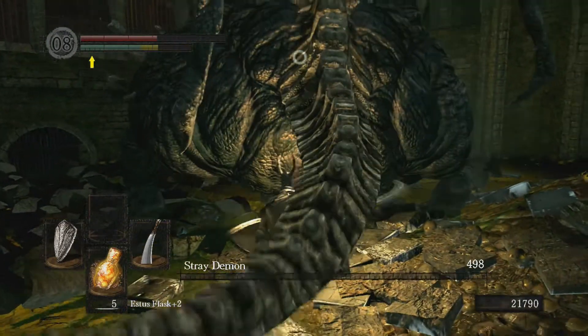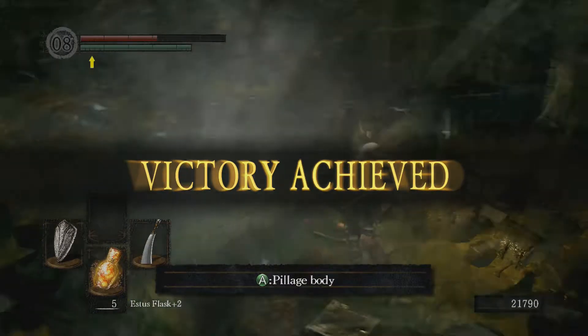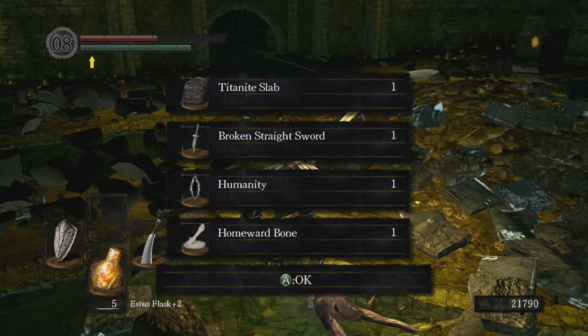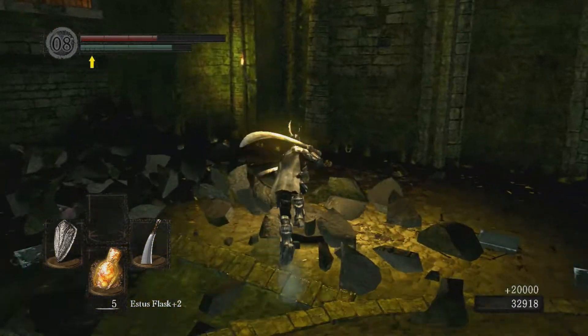Taking a direct hit from this shockwave hurts a lot for me, and I've got pretty good armor right now — it's fully upgraded. This armor set has Havel's leggings for additional poison defense. And that there was a Titanite Slab, which is very nice. It's always very useful to have a Titanite Slab — it's quite difficult to get them through other means.